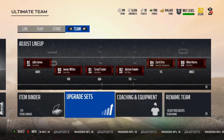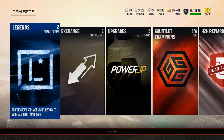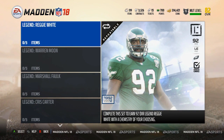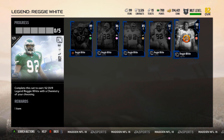Alright guys, this is going to be a quick video because it's not really noteworthy, because everybody should already have an 85 or 90 overall Reggie White, so this should be pretty pointless. It is the 92 Legend Reggie White. You complete him just like every other set, and there are 4 cards.